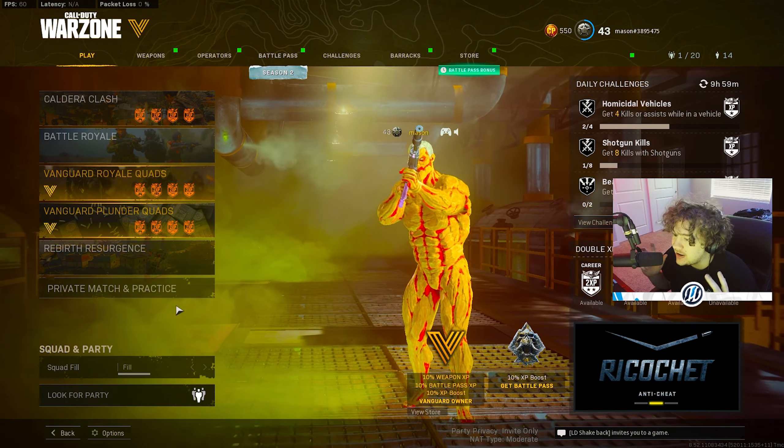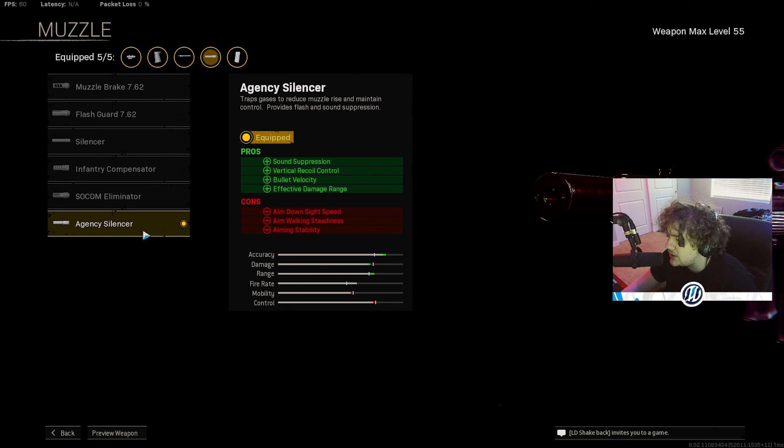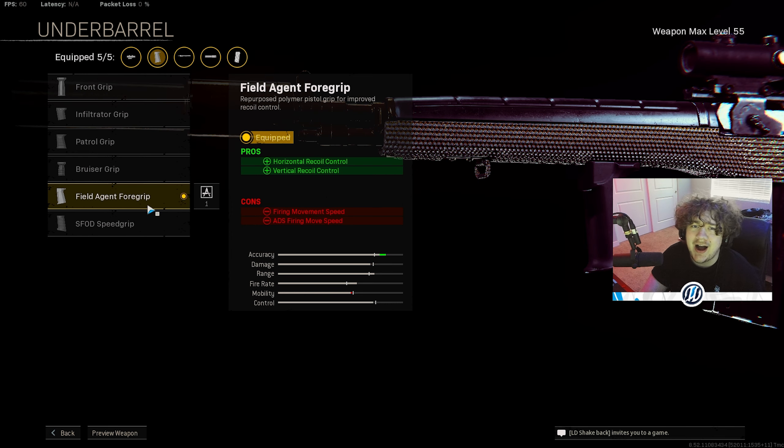I think the DMR is meta right now, at least for Rebirth. For the first attachment you want to go with the Agency Silencer for the sound suppression, vertical recoil control, bullet velocity, and effective damage range. For the barrel, go with Titanium so you can shoot as fast as you can — the fire rate is unbelievable with this barrel. Now with the fire rate being super high, the recoil is also going to be super high, so you want to put on the Field Agent Foregrip.